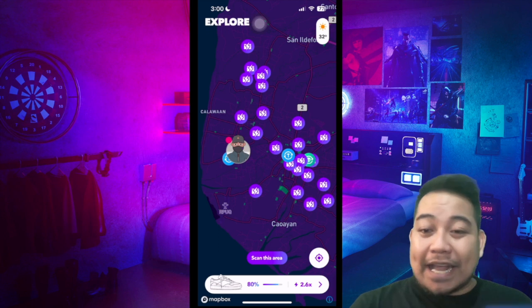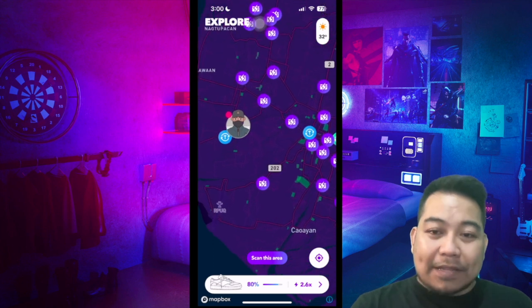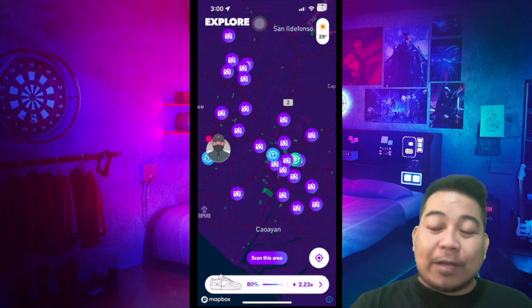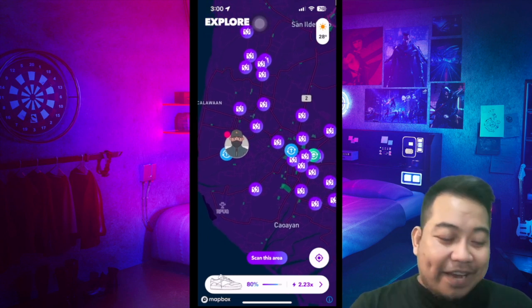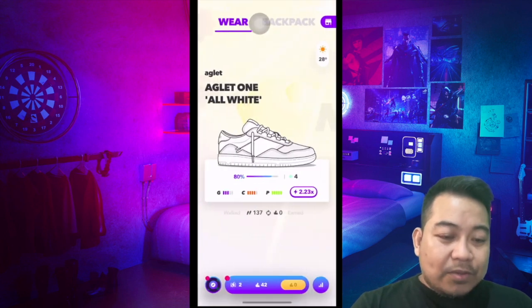We are now on the app and I have my own mobile device. This is my account. As you can see, we have our own avatar and this is currently our state in terms of our location. These are the available stash, because not a lot of players are playing Aglet in my area. You can see we have a total of two sneakers that we could open.